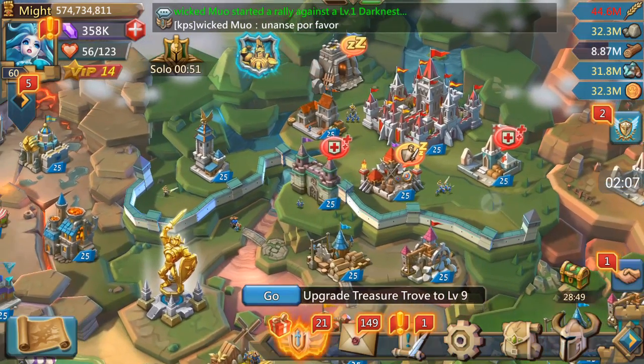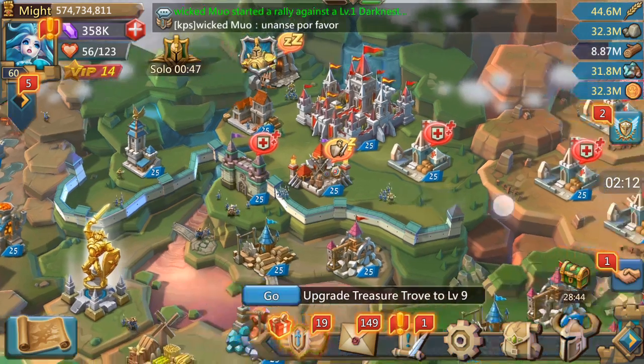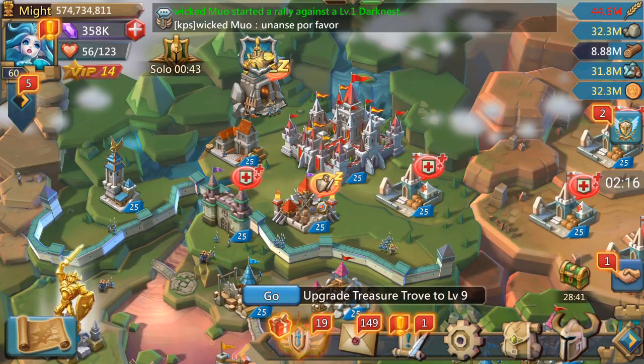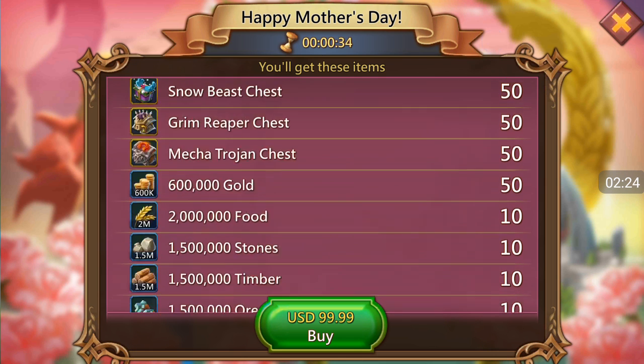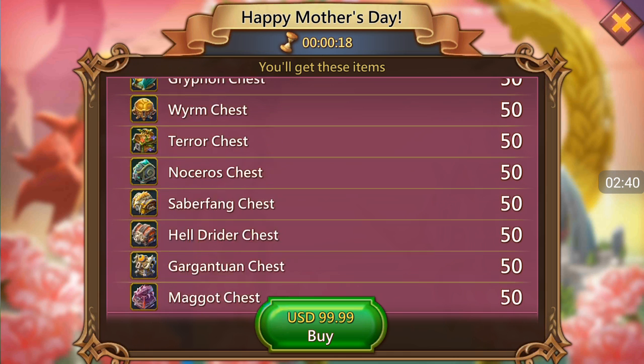Next we're going to look at how to train T4. Obviously people who get there are probably spending, so I think the Massive Discounts pack is the best pack out there as far as gold — you get quite a bit of gold from that. This one is only 5,600K, which is actually not too bad either.